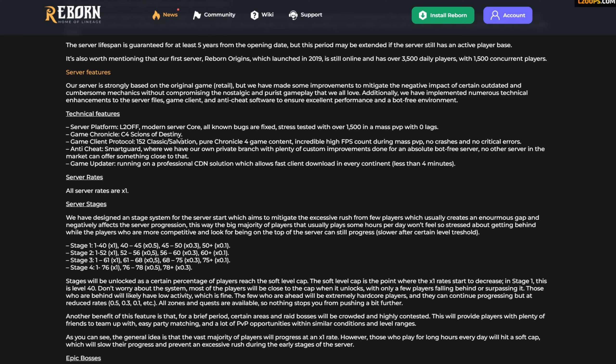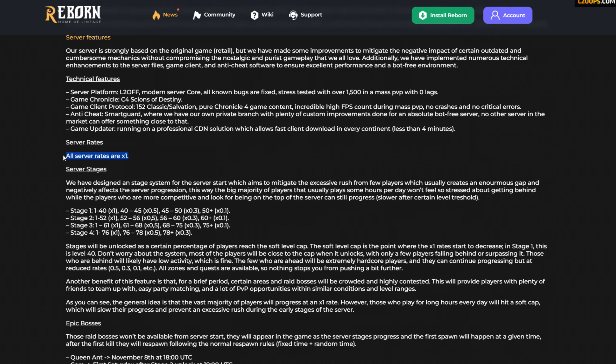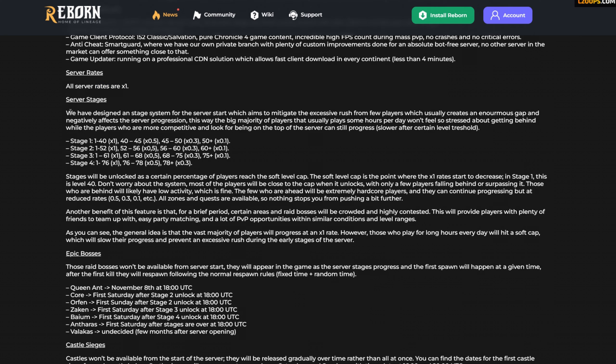Game client protocol 150 Classic Salvation — this is for your system messages. On Origins you were able to change your own system messages, the color and formatting of the text, so that's probably the version for that. Pure Chronicle 4 game content, anti-cheats — just a level of protection. The game updater runs on a professional CDN solution for fast client updates. Server rates: all server rates are x1. They've explained in Discord that x1 is with VIP. Without VIP, the intent was to make VIP plus 50%, which means without VIP you're going to make roughly 66.7% of x1.